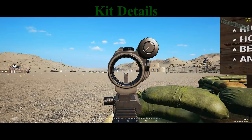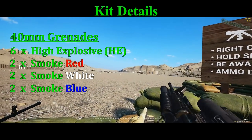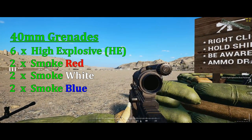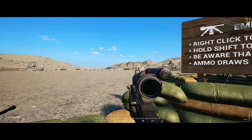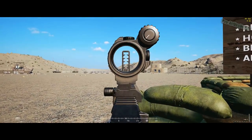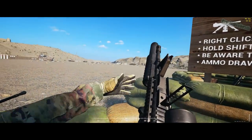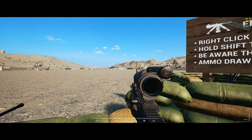Each faction is given a primary fighting rifle paired with an underslung grenade launcher. This launcher has six HE — high explosive — rounds and six smoke rounds. These rounds replace the hand-thrown frag grenade and smoke grenades that all kits share.